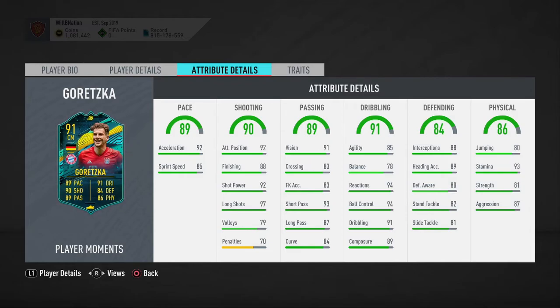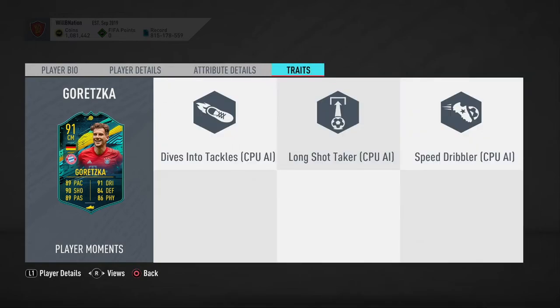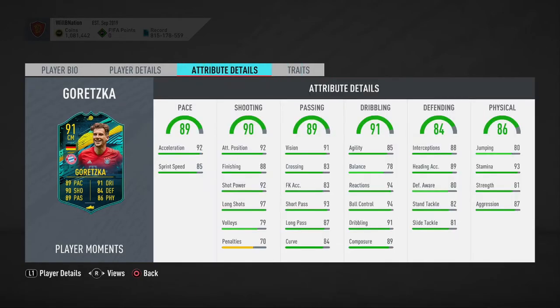Defensively Goretzka looks very very good: interceptions 88, heading accuracy 89, defensive awareness 80, standing tackle 82, sliding tackle 81. Physical stats are also very good — aggression 87, strength 81, stamina 93, jumping 80. In terms of traits, he has no usable traits for the user which completely sucks, but EA love throwing in CPU traits that aren't useful.